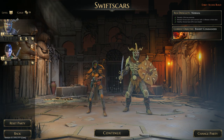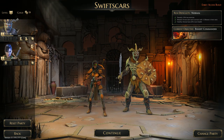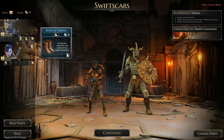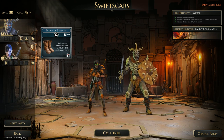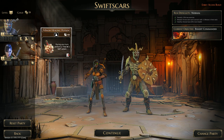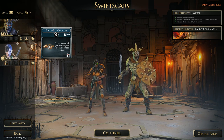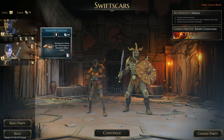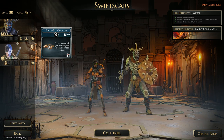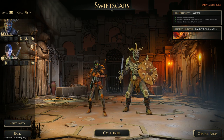The Brute starts off with the Boots of Striding, which I haven't figured out how to activate, and the Minor Healing Potion. The Scoundrel has the Eagle Eye Goggles — also not too sure how to trigger it. It doesn't go into detail; there's no tutorial right now. Either way, let's get started.